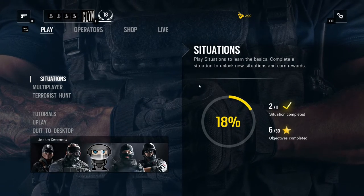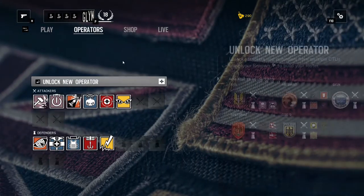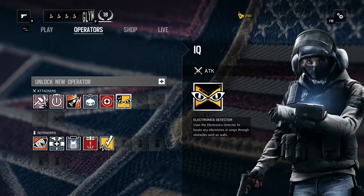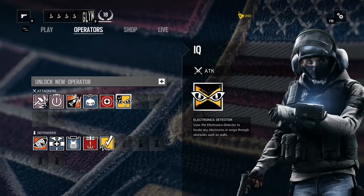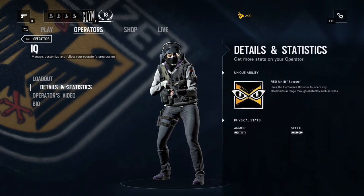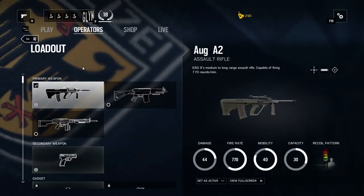Good evening, here we are back in Rainbow Six Siege. This time around I'm going to be showing you one of the attacking characters from the GSG9, the German faction. This lady is IQ, and she has an electronic scanner type thing which I'll explain a little bit more about in a second.